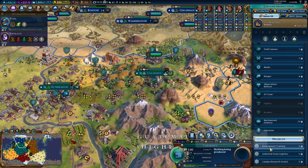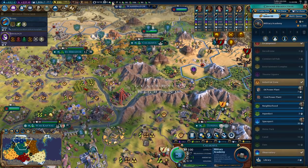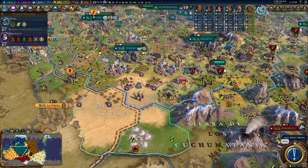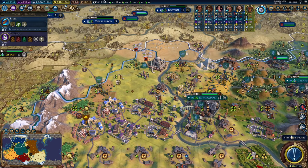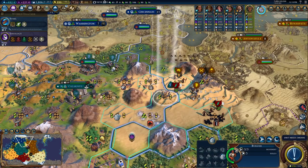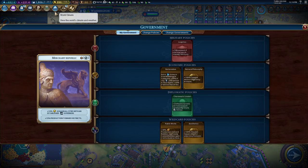We could also build here theoretically. Could also get our buildings. I don't want to get capped on aluminum. I could start taking down improvements for solar panels, but we'll chill for now. So looking at science, public works — not super relevant right now as we're running these projects, but we'll probably get back into it shortly. This is helping us with culture, which seems important.